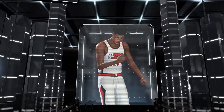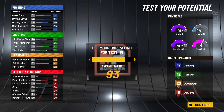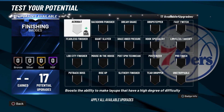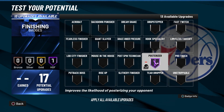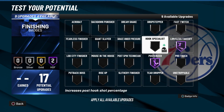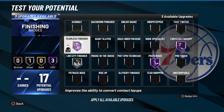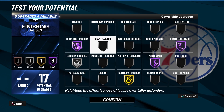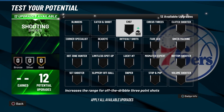This build is something different — a lot of people have been making two-way playmakers with the pure playmaking chart, but I would go for this build instead because it's just insane, it's cracked. For the badge layout: Hall of Fame Posterizer, Hall of Fame Limitless Takeoff — those two are the main finishing badges. You can also put on Lob City Finisher, Fearless Finisher, and Slithery Finisher.